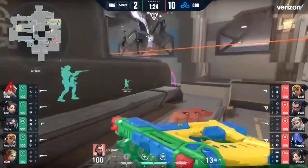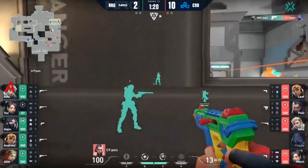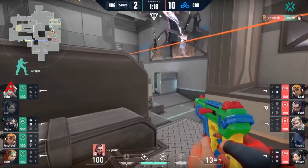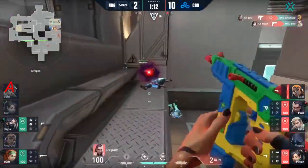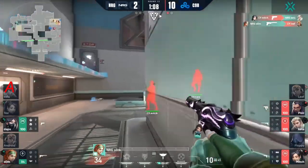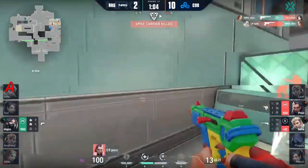One dart flicks onto Leaf. NRG — at least today — are trailing the pace they set yesterday. Cloud9 Blue comes out a little bit ahead. These pistol rounds can be so pivotal. If Cloud9 Blue is able to win the pistol round, they are only two wins away from shutting this down entirely. With the way the economy system works, that could be the game.